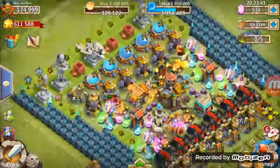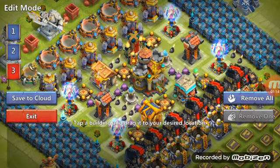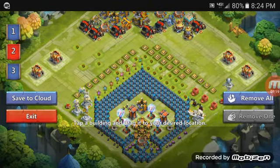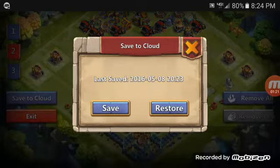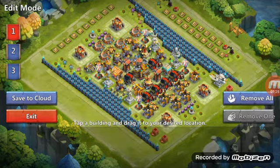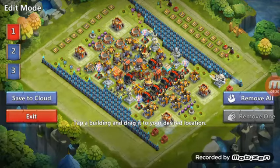So what you do is you build a base, you go here, you build it on number three, save it to the cloud — boom — and then right after that build your HBM base, save it to the cloud. And then build your guild war or your hero trial base, save it to the cloud. You want to do all of this in one shot, one go.